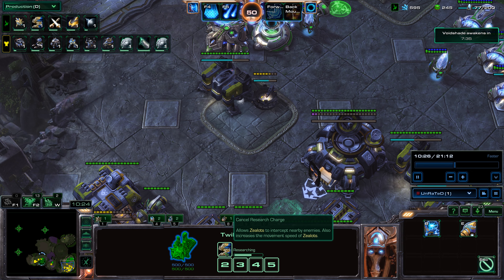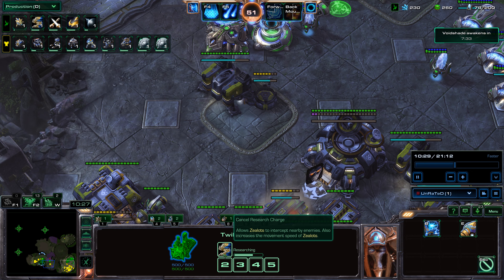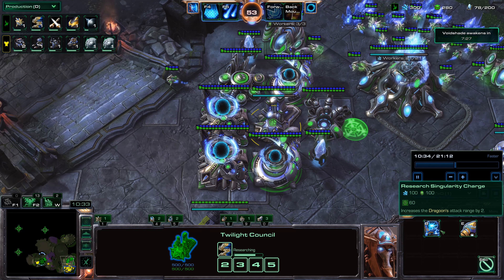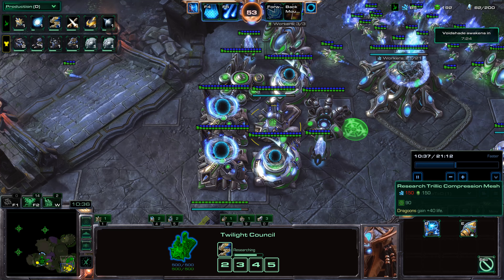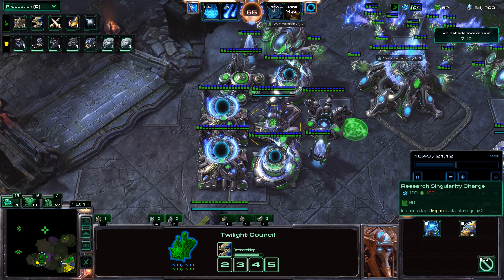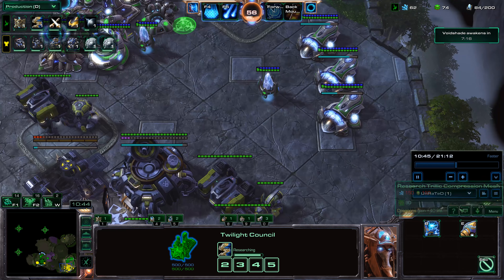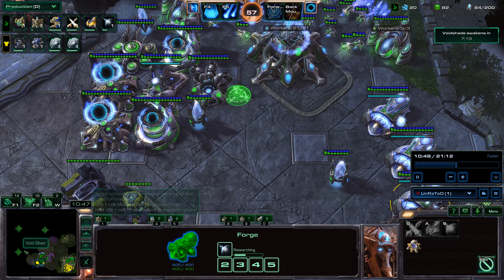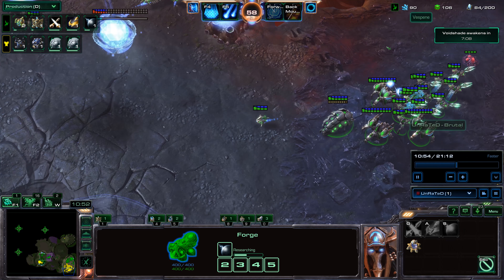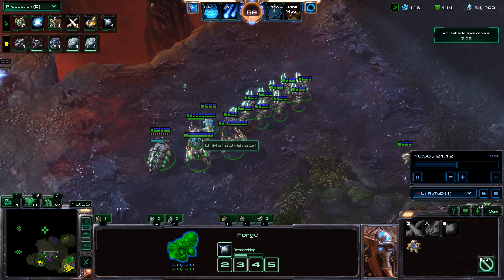I'm also getting the Charge Upgrade, which allows Zealots to intercept nearby enemies and increases the movement speed of Zealots. I'll wait until the very end to get Singularity Charge and Trilite Compression Mesh for the Dragoons — that increases the attack range by 2, and Dragoons also gain plus 40 life. I'm just going to wait on those since I'm not using Dragoons yet, so those upgrades aren't that important right now.